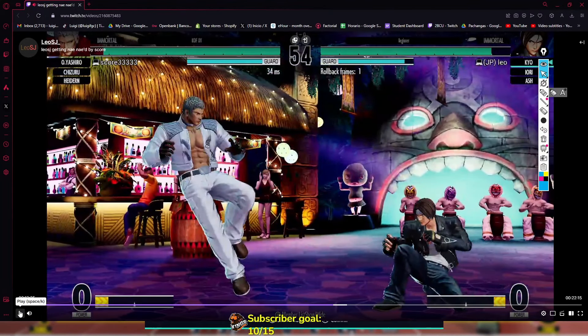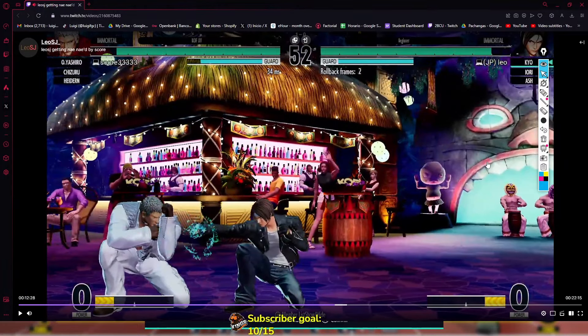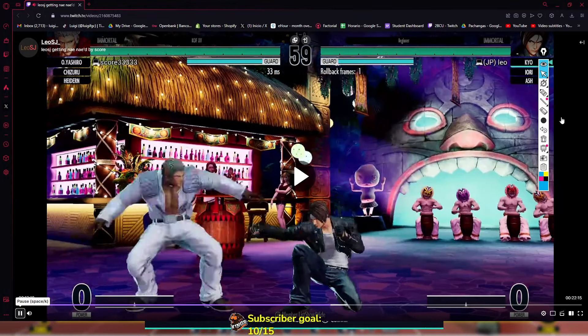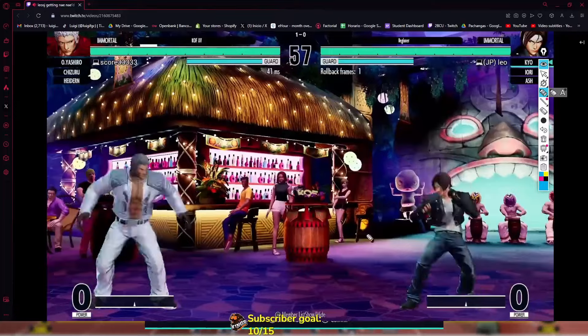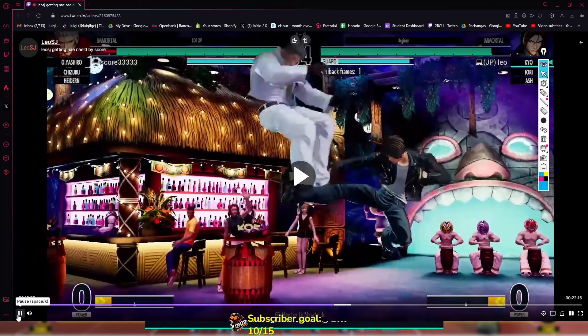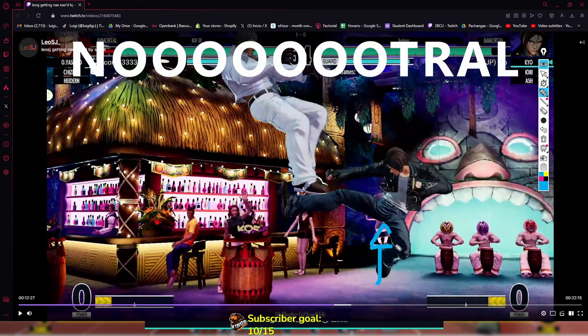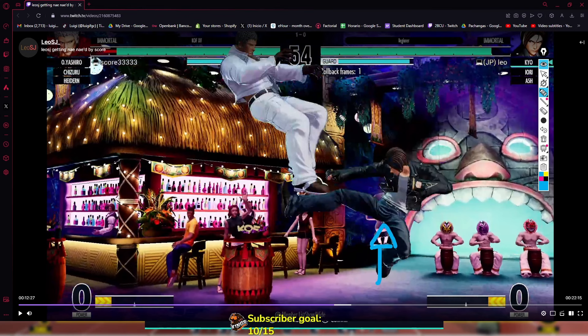Even still, I think he has the anti-air command grab, but you traded it — so it's not properly time to hold forward. You whiffed your hop forward and that's fine, but instead of hopping again forward like you did last round, you did neutral hop and JD. Great — this is what I mean by holding your ground. This is how you play aggressive in this game.